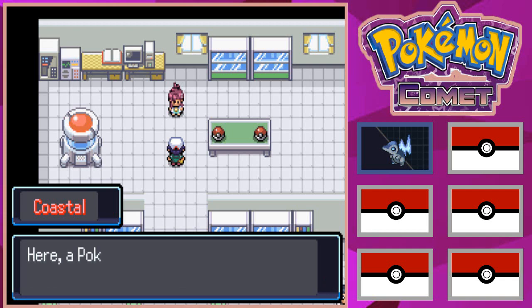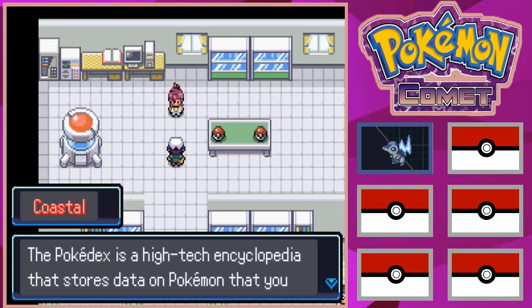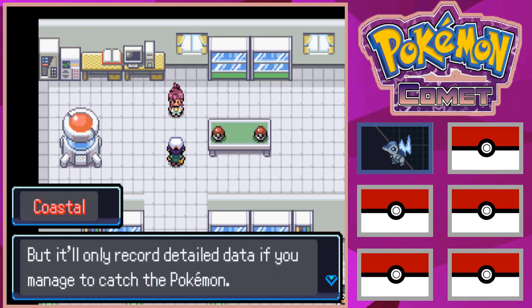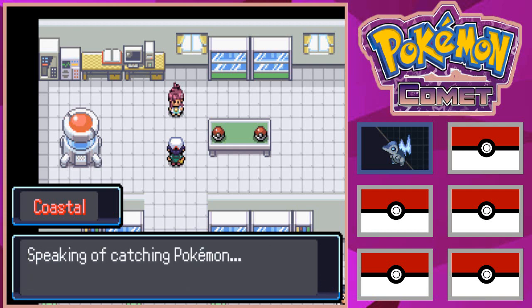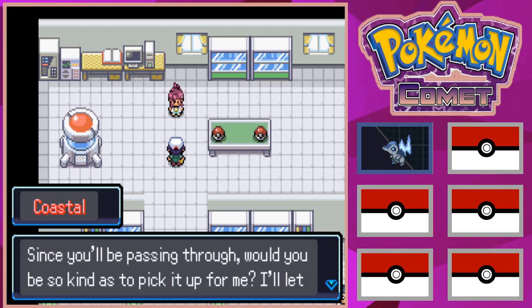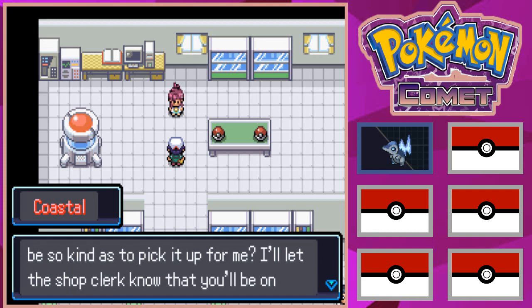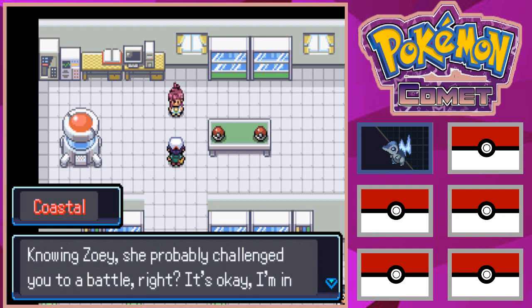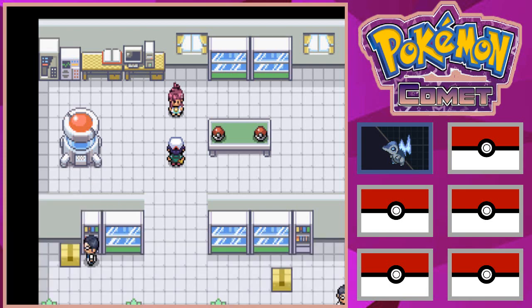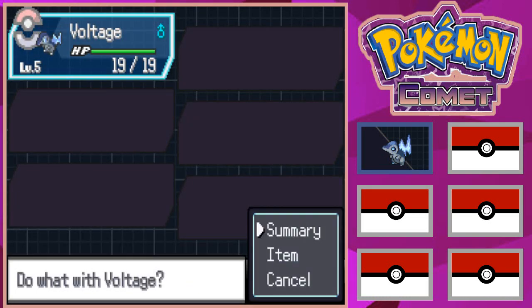Professor Coastal gives Terrific a Pokedex — the high-tech encyclopedia that records data on caught Pokemon — along with 20 Pokeballs. She then asks Terrific to pick up a package delivered to Halcyon Town on the way, noting the shopkeeper there will probably challenge Terrific to a battle. The player accepts and plans to head to Halcyon Town next.